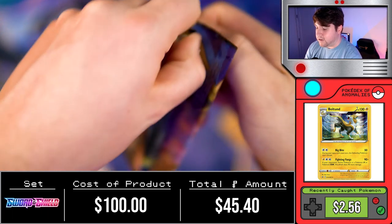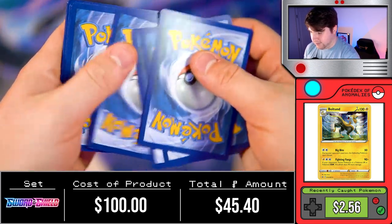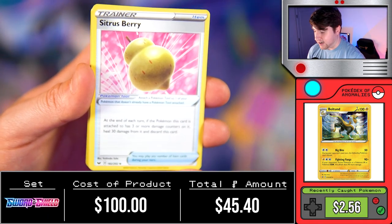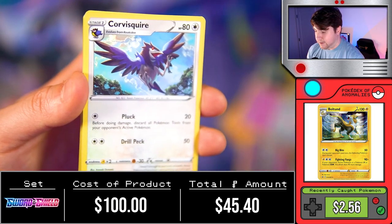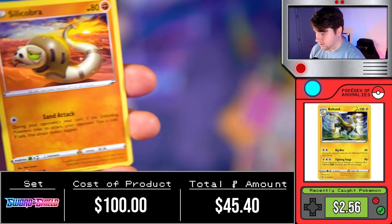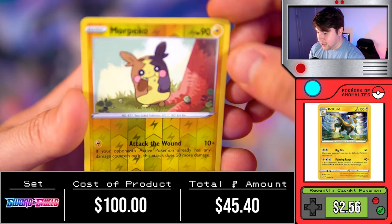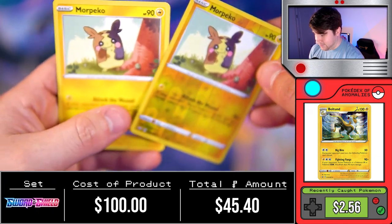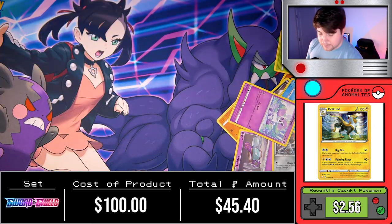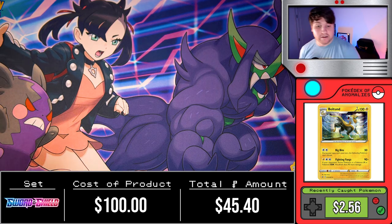We got 10 packs left, so we got 10 good chances. Hopefully we'll get at least one or two more good things, and everything I've pulled so far out of all these packs I am going to put up on my eBay store. Down in the description below I put my eBay store link — it's a little weak right now, but I'm going to update it with all the new stuff. If you guys are interested in the cards I pull, you'll be able to purchase them there.